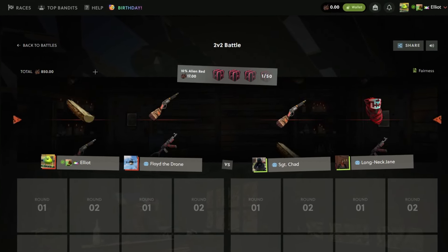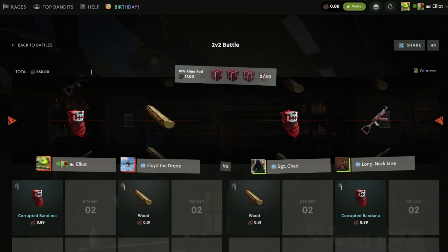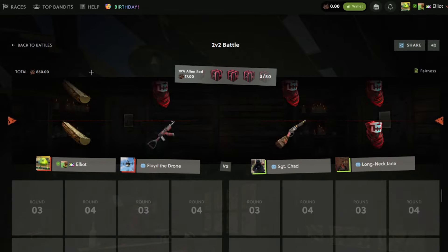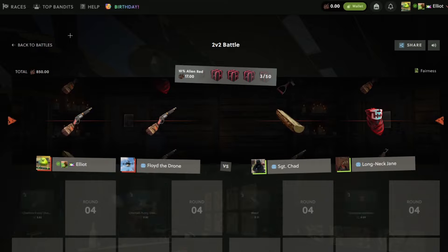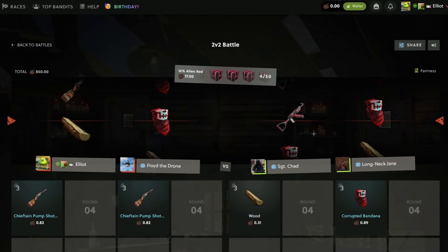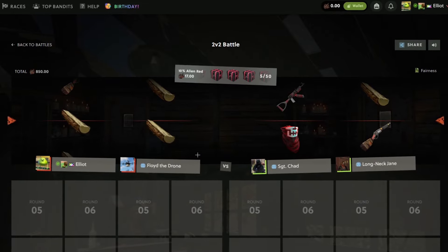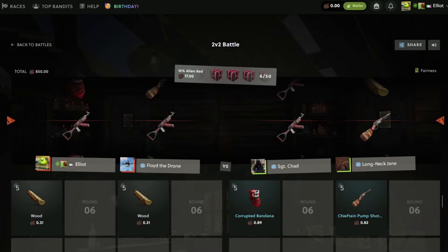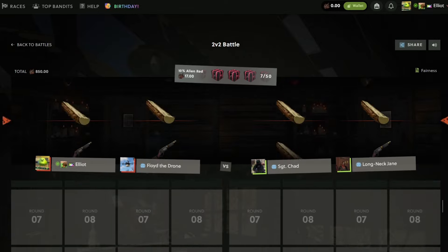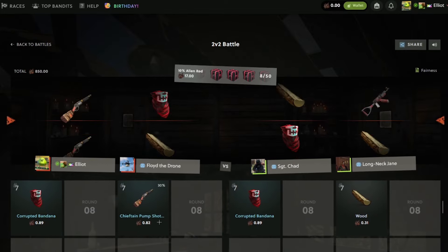First case — do we start off? Third case, we stay in the lead. Imagine we see no hits the whole battle. They get the first one! Okay, they take the first alien red hit. We're already seven cases in with no hit on our side.